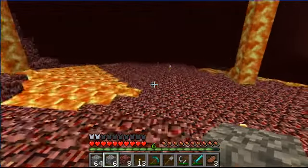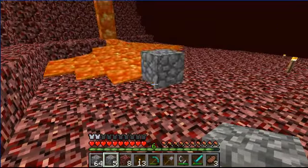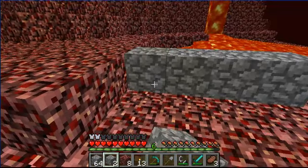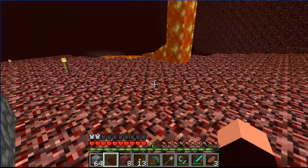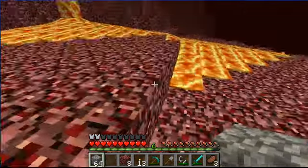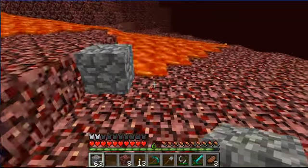I hate this lava — it's so dangerous, I'm going to die in it right now. Don't try bringing a bucket of water for when you're on fire in the nether. As soon as you put water down it's just wasted and just goes. So let's put a little paving area up where the lava is to hopefully help us avoid falling into it.